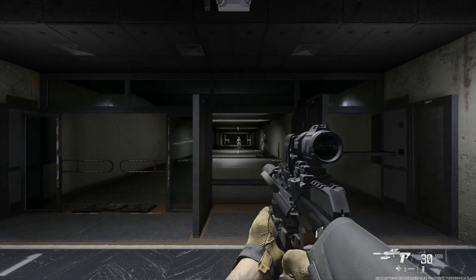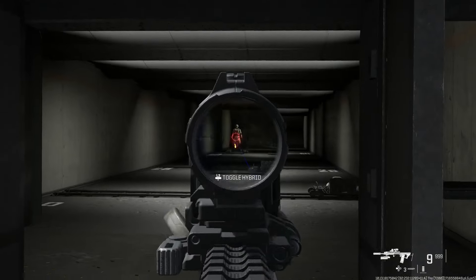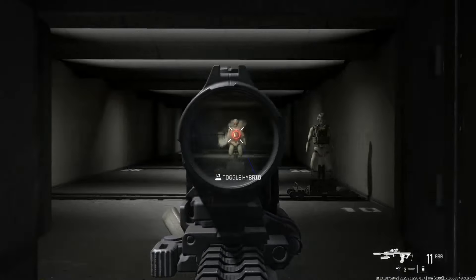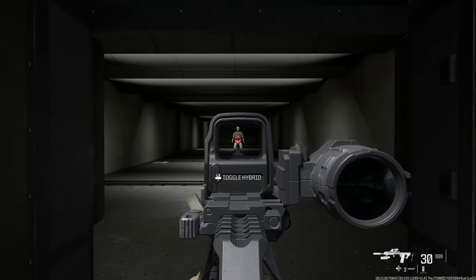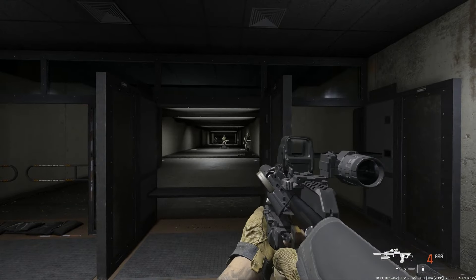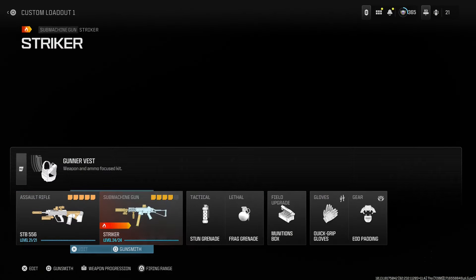Unfortunately, the weapon is bugged — you can see it's see-through, so that's an interesting bug we just found. With that invisible lower receiver aside, it's still a nice weapon with a very good rate of fire — a very underrated weapon in the game. It was always very good in DMZ because of the fast rate of fire. Whatever we did here gave us an invisible lower receiver, which isn't ideal, but it kind of looks interesting. Just ignore that.